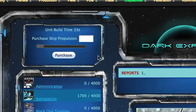Within Dark Expanse, before building any ships, one of the first things you're going to need to do is to have at least some points in each of the ship technologies. This would include propulsion, sensors, shields, and weapons.